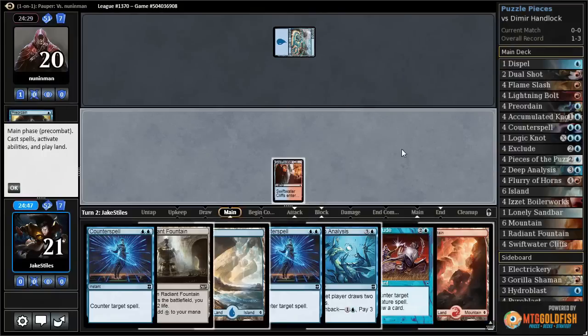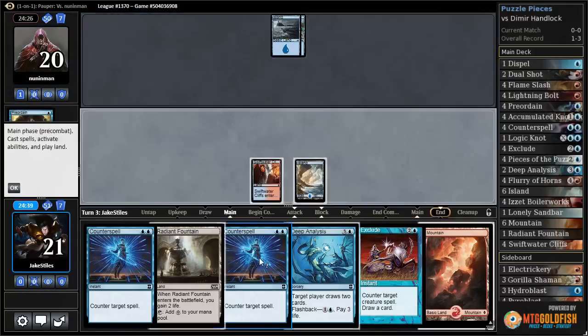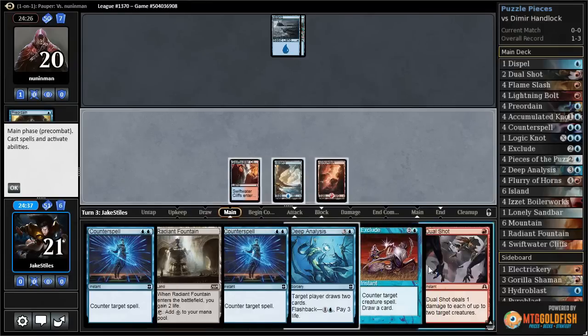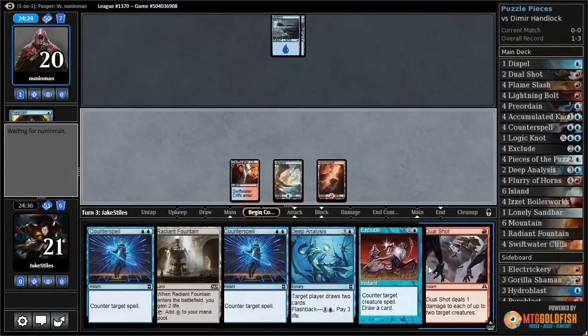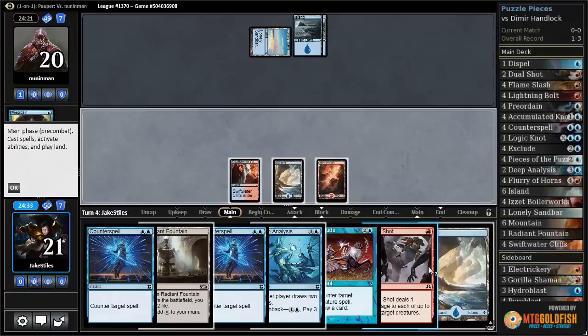Opponent plays Preordain, top and top with Preordain, then passes the turn. We save our Radiant Fountain, and they pass again. We might be in the mirror match here.